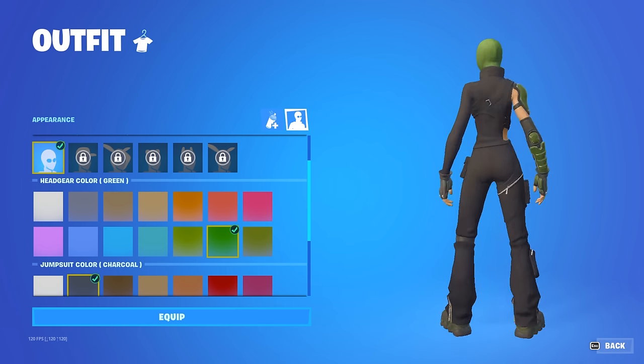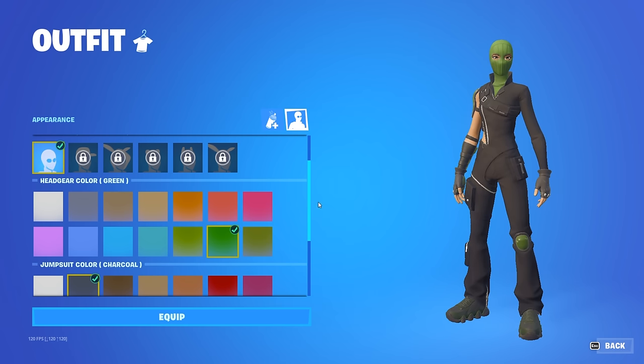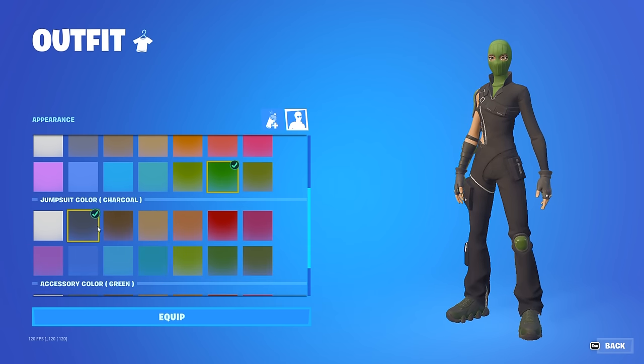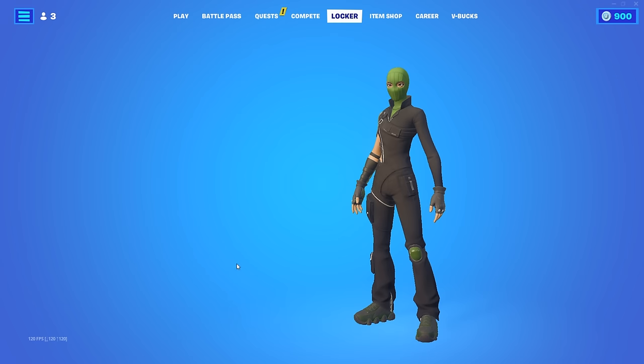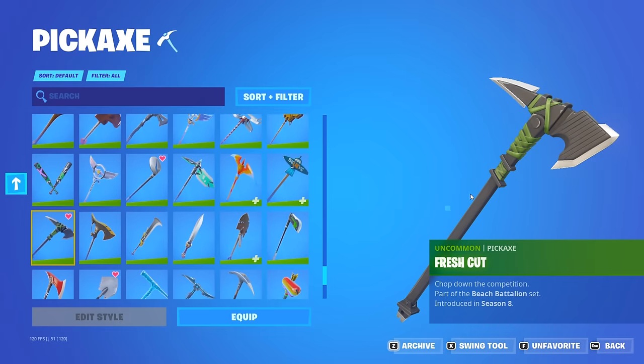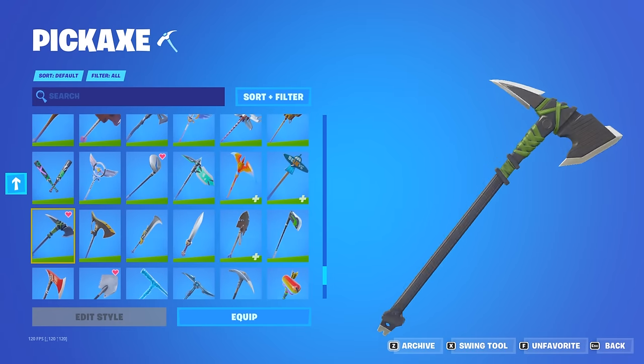For this next combo we have a clean black and green combo. You want to use green for the headgear, black or charcoal for the jumpsuit, and then green for the accessory color, and this you want to pair with the Fresh Cut pickaxe.